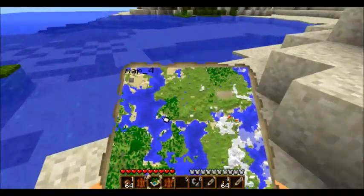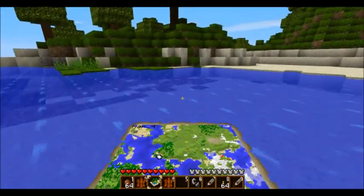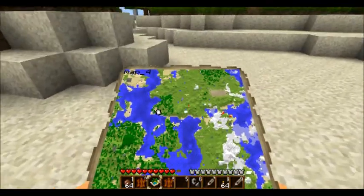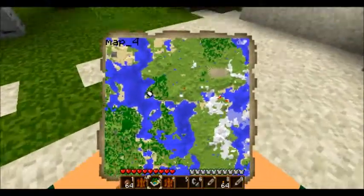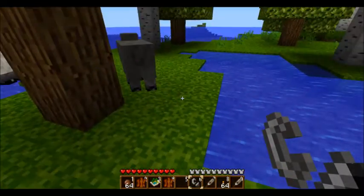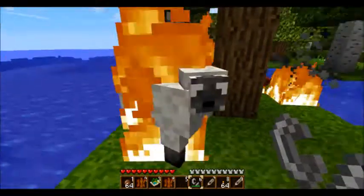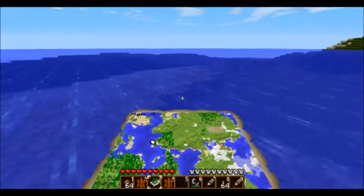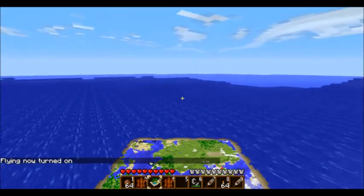Now we can go to the evil desert place where I think the gold block is going to be. I don't know, but one of the seven blocks is going to be there. So let's do this — almost to the pyramid, actually not really, I'm like halfway. I'm bored right now. Oh, burning sheep — that's funny. The pyramid is out in the distance there, so I'm just going to fly to speed this up. It's not cheating, it's just speeding up the process of swimming across a very large ocean.